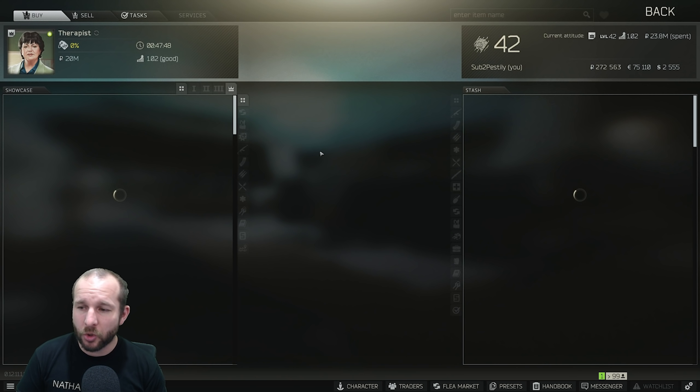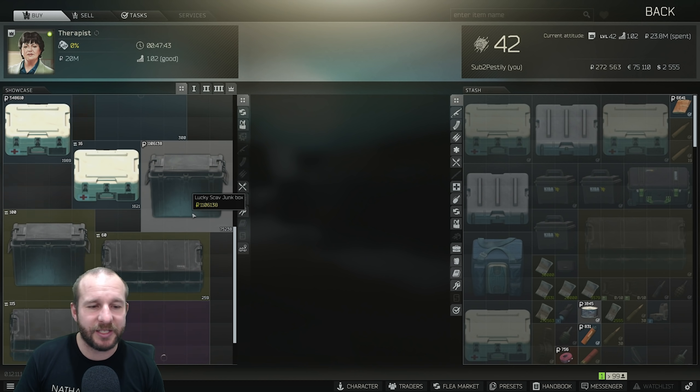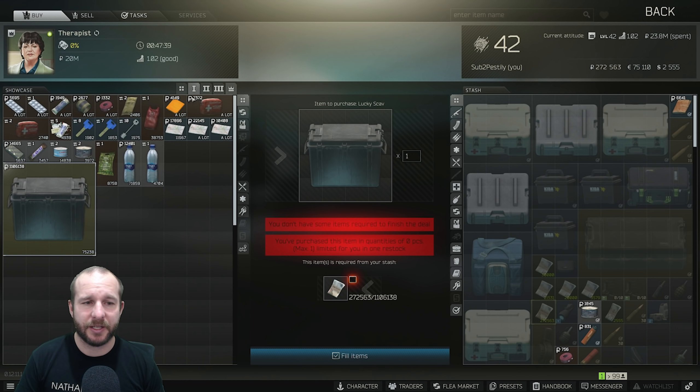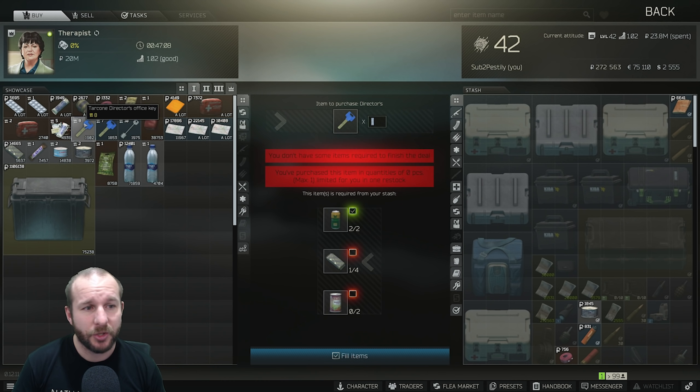As for Therapist, not a lot of changes here. Therapist Level 1 now has the Scav Junkbox being moved over from Level 2, and that's to help out with people with the flea market unlocking at Level 20. They've also made some changes to the early keys you're going to need for questing. For example, you can now get the Tarkov Director's Office Key at Level 1 Therapist, which originally it was Level 2.